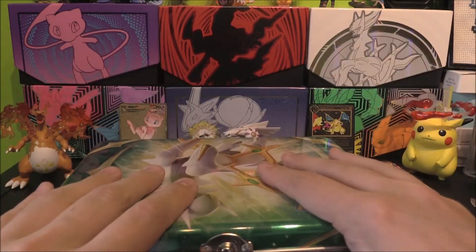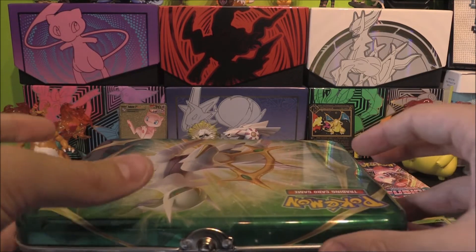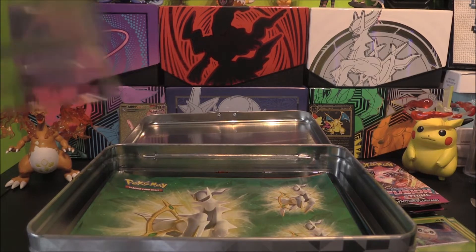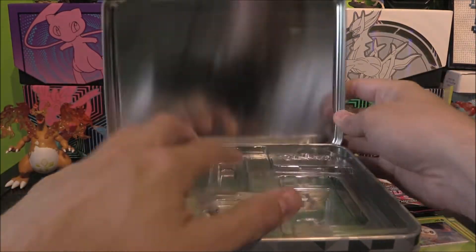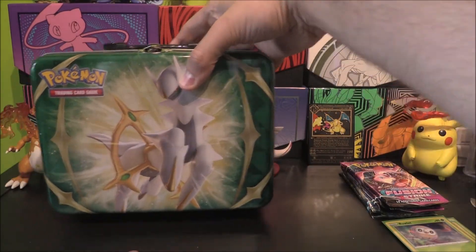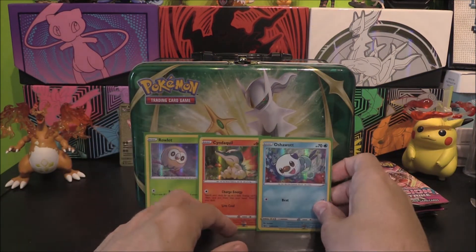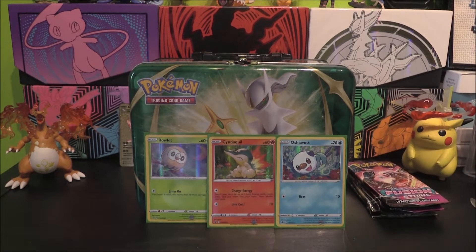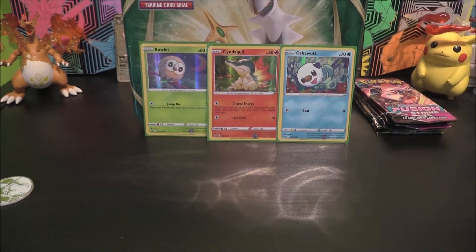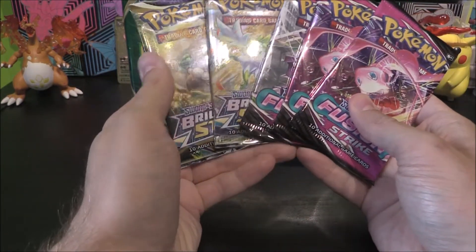There we go. Let's close that up. Everything's going to go everywhere - the stickers are going to get ruined. What am I doing? Let's close that up. We can replace our backdrop with Arceus now. And our pulls so far are looking pretty cool. So what will this tin do for us? Five packs - can it change our luck? That is the question. This is going to be interesting.